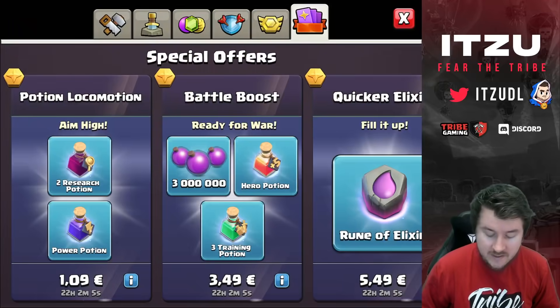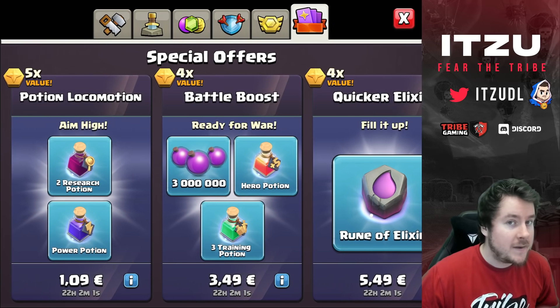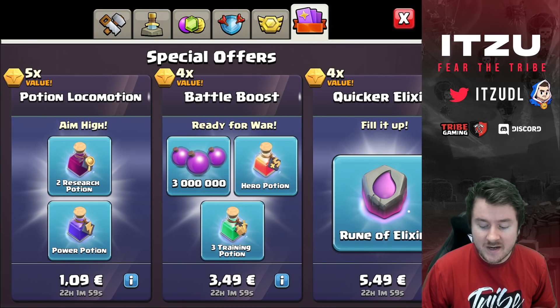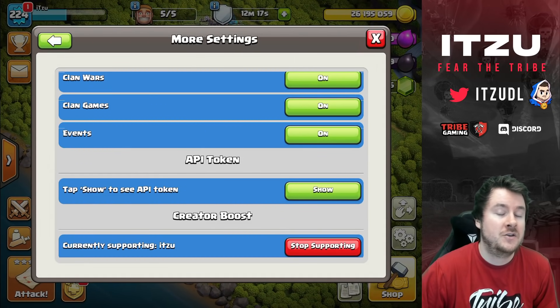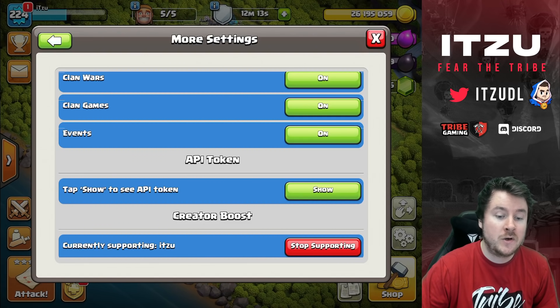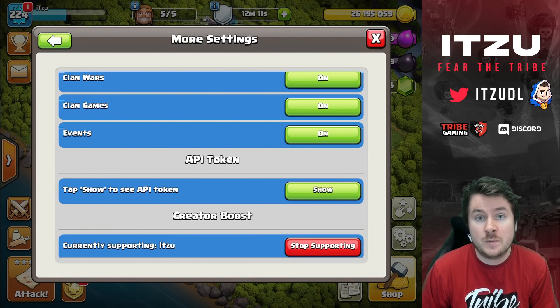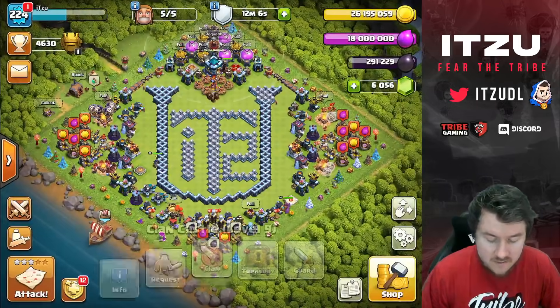One more thing: right now there are offers in the game, and if you want to buy those, make sure to have a creator code in your settings. If you want to support me, type in the code. This creator code works for all Supercell games — for example Brawl Stars and Clash Royale as well.